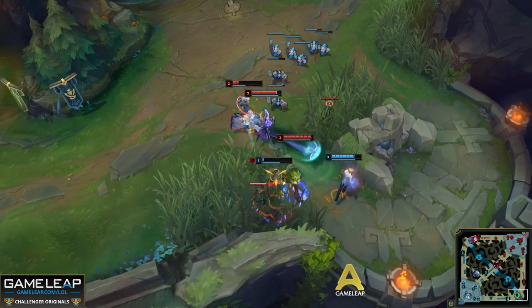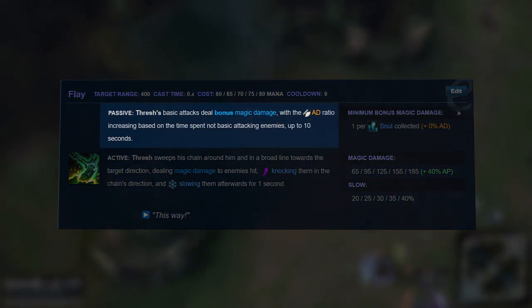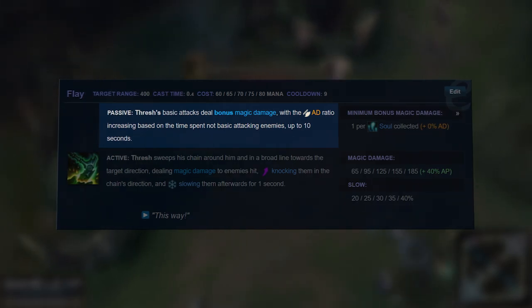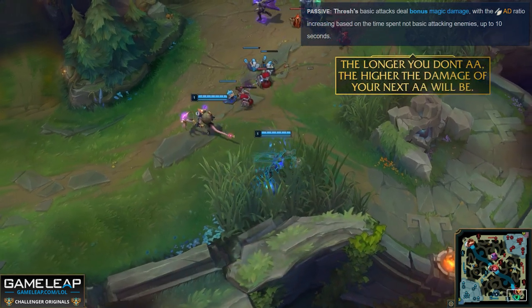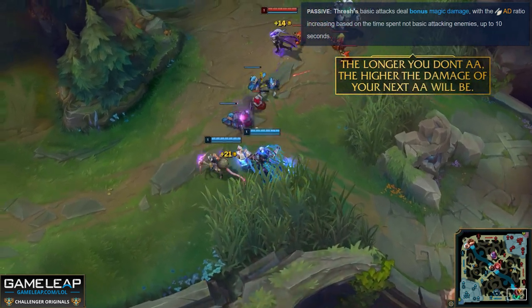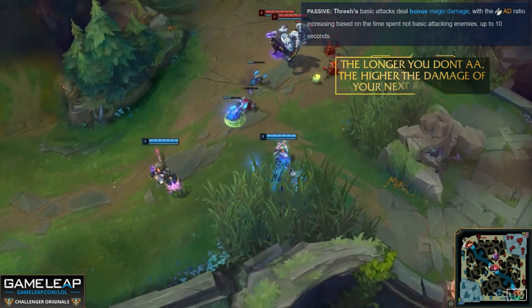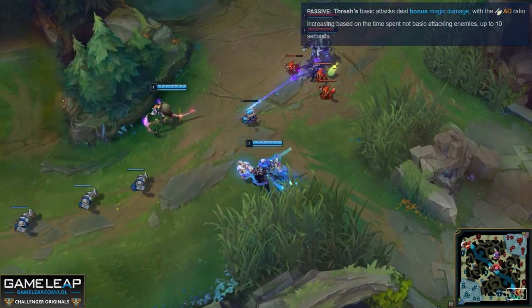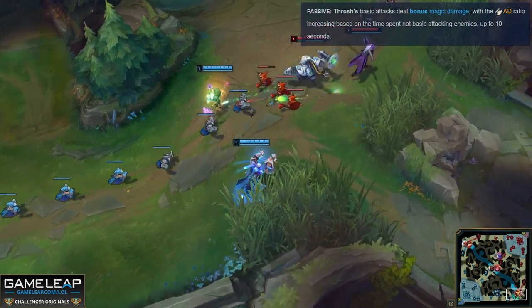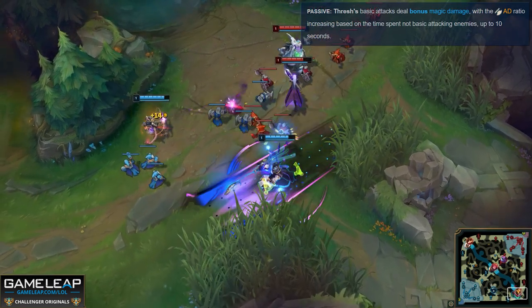The first thing you need to be aware of is that his E has a damage ramp-up as part of the passive on his next auto attack, and it doesn't start until you learn the ability. This means if you're leashing, you need to learn it a few seconds earlier to get the ramp-up for a better leash. Or if you aren't, you have to hide yourself in a bush or in the alcove, then learn your E so you can get the damage ramp-up while hidden and then get a big hit off.